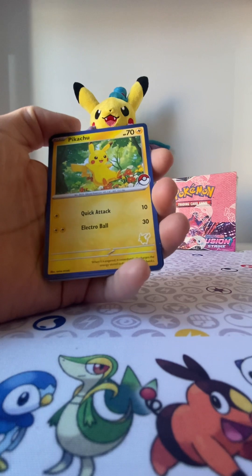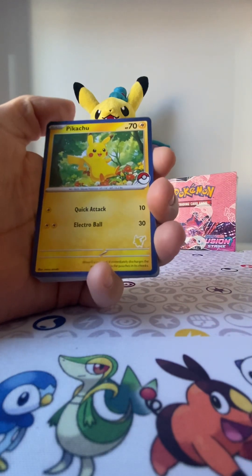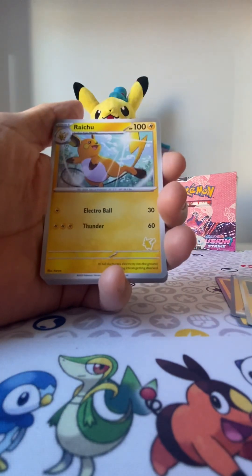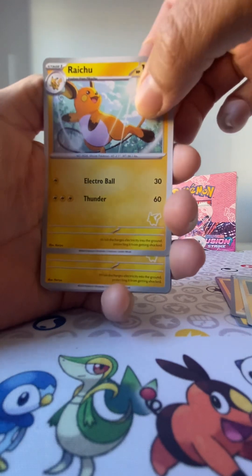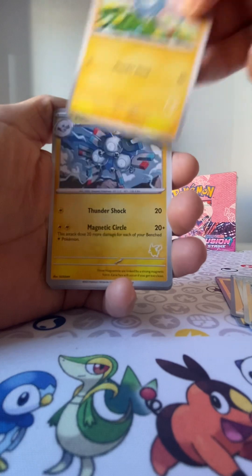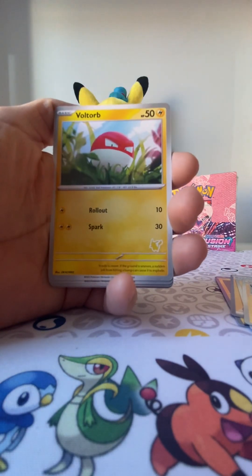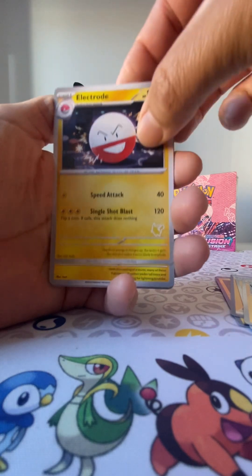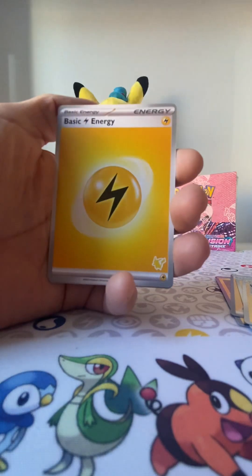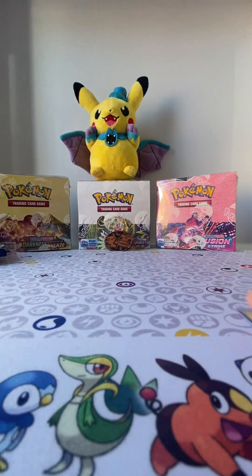All right, once again they got the Pikachu little logo there, you can see. Inside we got a Pikachu, Thunder Energy, Pikachu, a Raichu — looks nice — another Raichu, Magnemite, another Magnemite, Magneton, Voltorb, Voltorb, Electrode, Electrode, Electrobuzz, a Potion, Switch, and three Energies. Pretty neat.